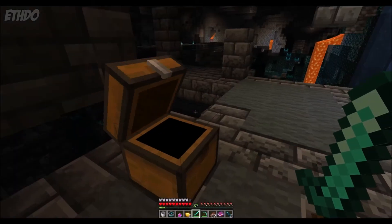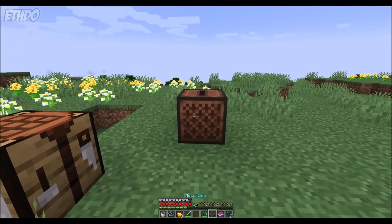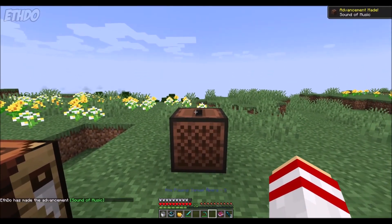Once you've got your music disc, it can be played on a jukebox. Be sure to wait until you're above ground to do so, as playing music in the Deeper Dark would be a death wish.